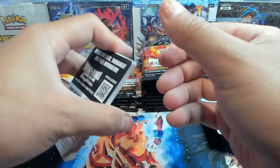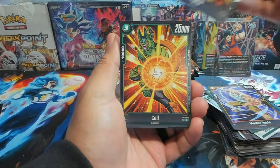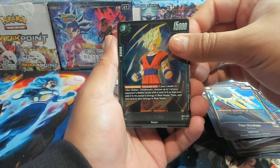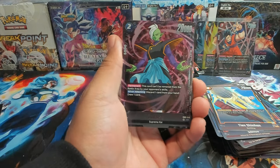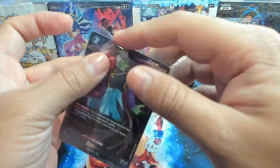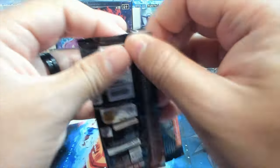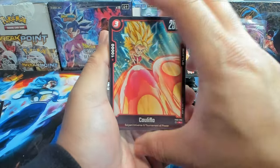Currently I am playing Gohan in Fusion World for set one, but for set two I'm looking at Zamasu. We have Cell, Bergamo, Zuno, Fused Zamasu, Tien, Sun Goku as our first rare — and hey, we have another SR, which is Zamasu! I was just talking about playing this deck, so I'm really excited about that. I really want to do more gameplay videos — let me know if you'd be interested.